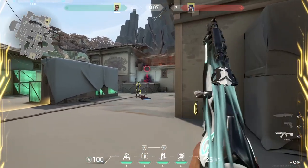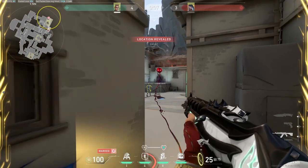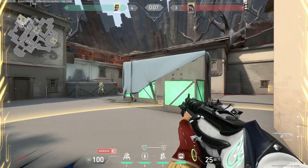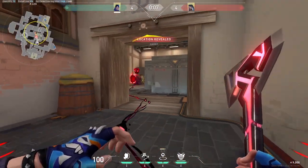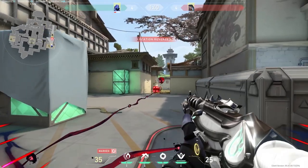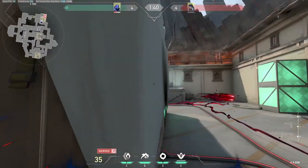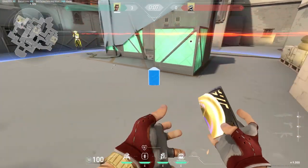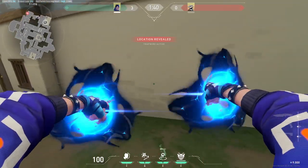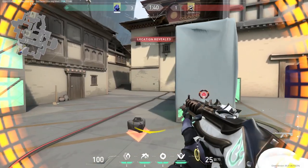Speaking of Fade, we all know that the Fade haunt usually leaves a trail, and Fade can then use her utility to bombard you. Do not forget that when you're an agent that can TP, you can get out of these situations — whether it's Chamber, Yoru, or Omen. The trail will no longer be attached to you the moment that you TP. Speaking of TPing, this also gets you out of Cypher trips, so if you're ever caught in a Cypher trip, you can just TP out with Chamber, Yoru, or Omen.